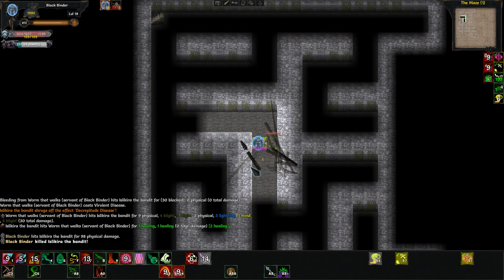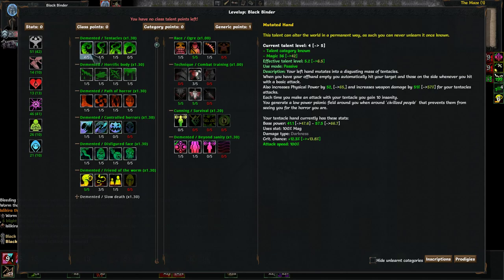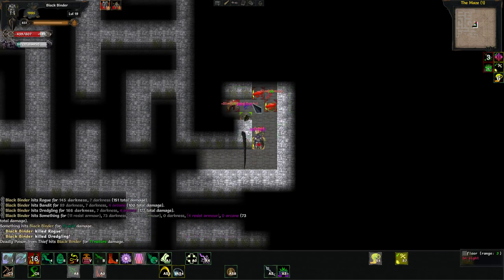You know what the problem is? I think I forgot to re-put my points into Bloated Horror. What did I put it in? I put it in this — son of a gun. No wonder he doesn't last very long. I thought he was dying, but he just was despawning.